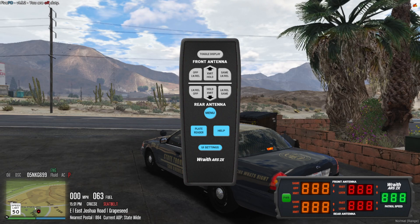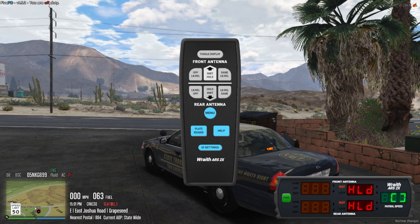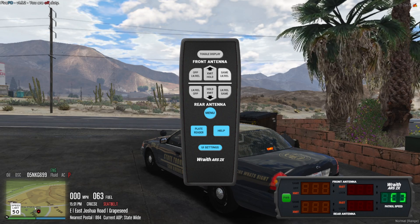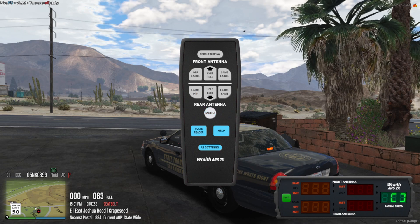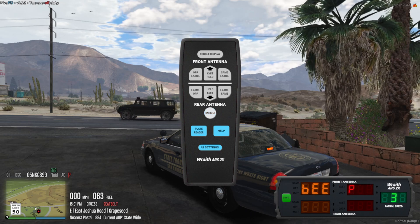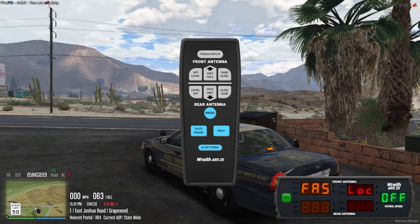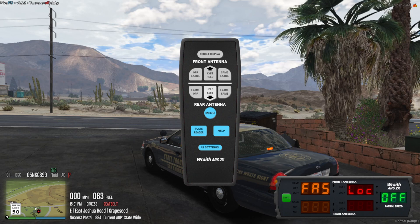Press power. Wait for it to go through to HLD on both. Then you can press XMIT hold up and down. Press top right same, bottom left OPP. And then if you want it to be able to lock, you're going to be pressing menu until you see fast lock off. You can press XMIT hold up or down — either or works.